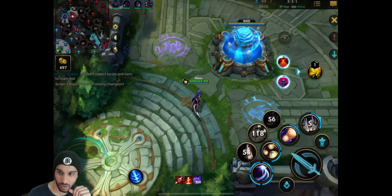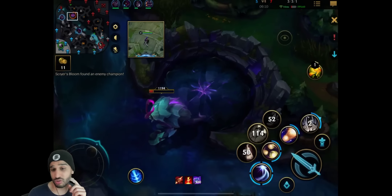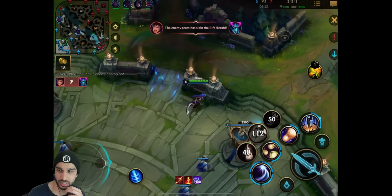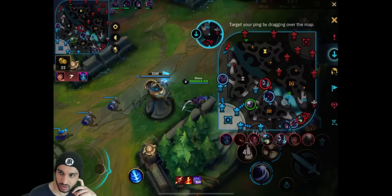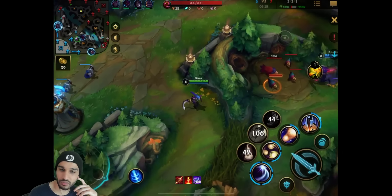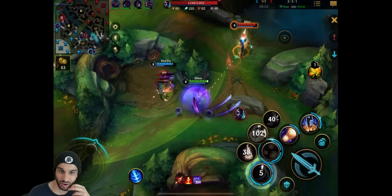Now he has the Prophet's Pendant and now he goes for the Void Staff. They took the Dragon and gave away the Herald - that's fine. But somehow they've lost the top lane turret - what the hell? How have they lost the top lane turret? Oh, it's a Varus top lane - I just realized it's not Varus ADC, it's a Varus top lane.